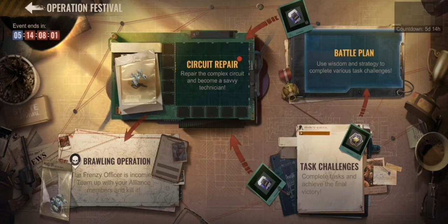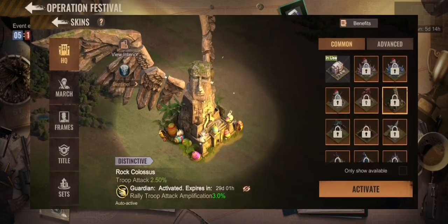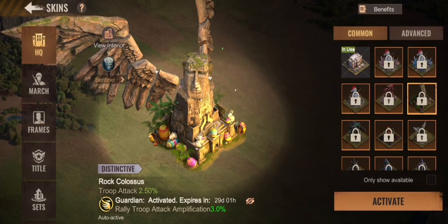This event is about a new type of skins — a skin event with three types of skins you can get. The normal HQ skin has 2.5% troop attack, so nothing really new. But the wings are kind of new, because the wings formerly gave for 30 days only 5% troop health and 5% troop lethality.